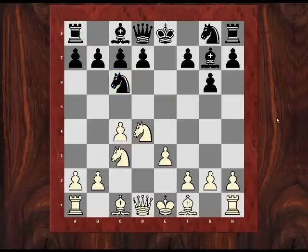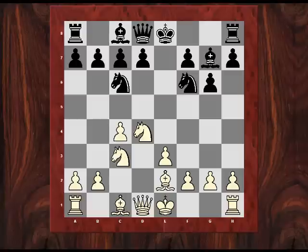I played instead e3, just supporting the knight and blocking in my own bishop. But on the other hand the bishop can later come out — maybe b3 and Bb2 or a3 later. That's what I thought at the time. But after Nf6 and Be2, I decided I don't want to play too slowly with g3 and Bg2.